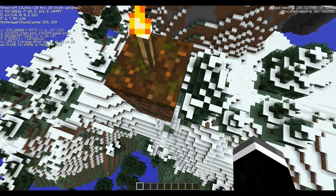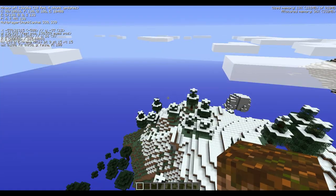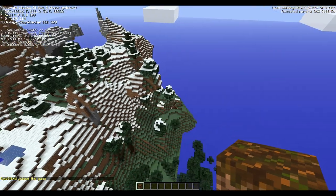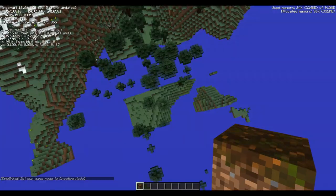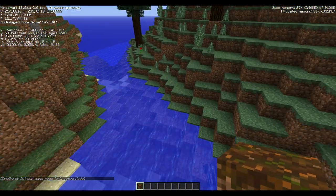This block is called podzol, and it's a block found in one of the new biomes. This is quite a drop — all the way down to level 61 from about 200.